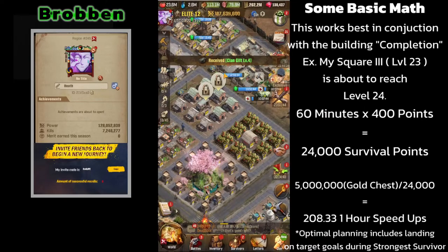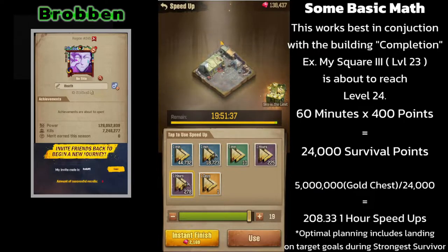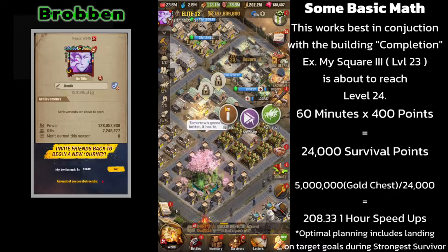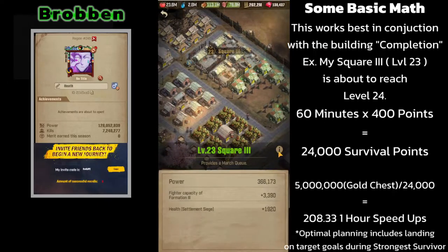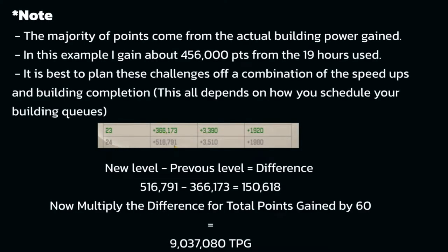This method best works in conjunction with the building completion. For example, my square three is level 23 and is about to reach level 24. I only used about 19 hours to speed it up total, as I had waited the entire duration of the building and received over 9 million points just from completing this building and receiving my gold chest. Note the majority of points come from the actual building power gained — in this example I gained about 456,000 points from the 19 hours use. It's best to plan these challenges off a combination of speedups and building completion, depending on how you schedule your building queues.